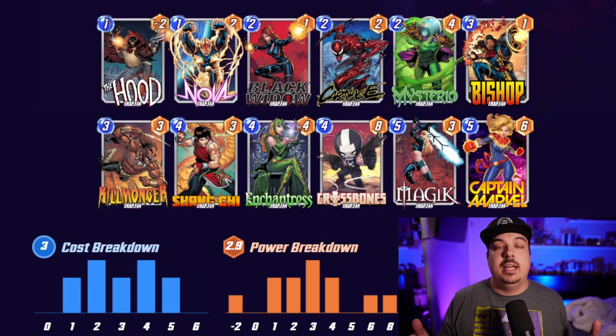So this deck, when I first looked at it, honestly I could not figure out the win condition, but after giving it a try, it's a very like counter-your-opponent's-deck kind of deck, and then win the locations that you can. It's got kind of like an early destroy package in there with Black Widow. He actually ran Angela originally instead of Black Widow. I've tried both — I like Black Widow better right now. It kind of gives you a target to hit with Carnage, but Angela always felt bad eating her with Carnage. So Black Widow lets you do that and causes some disruption for your opponent's deck. Obviously has Hood, Nova, Black Widow, Mysterio — all Carnage targets.